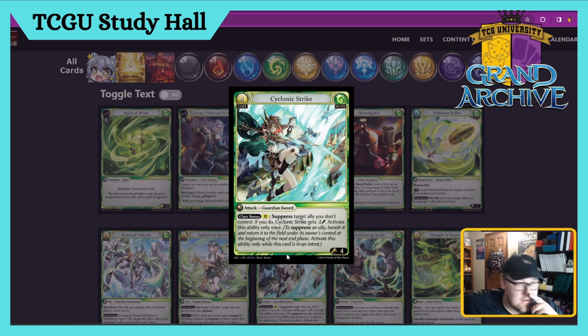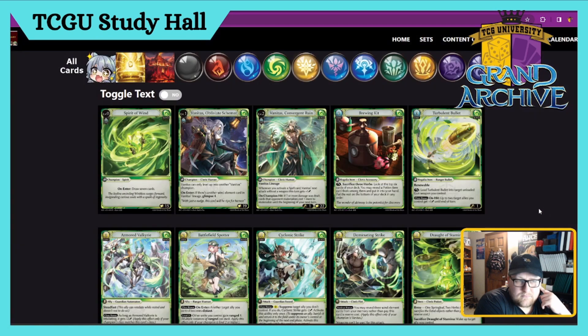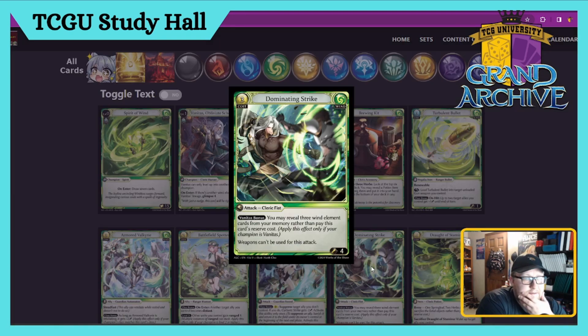Cyclonic Strike — four-drop Guardian Sword Attack, deals four damage. Class bonus: pay zero, suppress target ally you don't control. If you do, Cyclonic Strike gets Nade two. You're able to suppress the target and swing at something for two if you want, which could sort of get two dudes out of the way at once and lets you swing through. Very neat, very versatile — I like it. This card's a four.